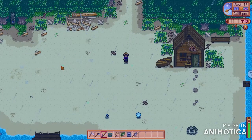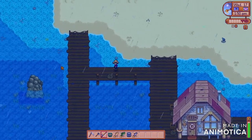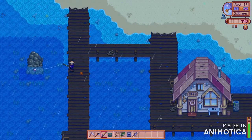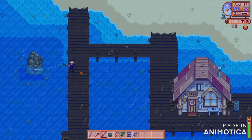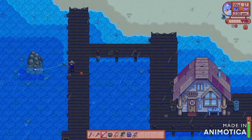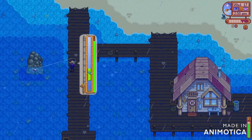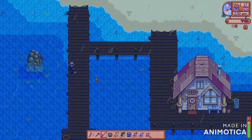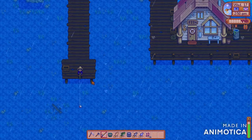I go immediately to the ocean without depositing my prize. I go to the rock there — that's where I'm going to start fishing. I think I got a herring or an anchovy here. Then we'll move to the edge of the dock. I got bait as a prize from the chest.